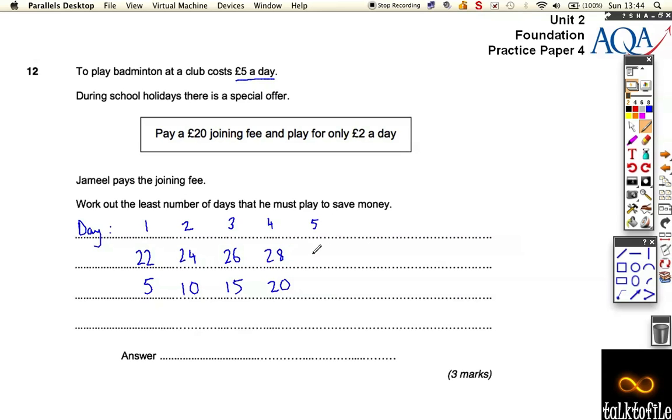At 5 days, he would have paid £30 total on the scheme, whereas paying £5 a day he would have paid £25 total. At 6 days, he will have paid £32 on the scheme, and £30 on normal — so it's almost there. On the 7th day, it would have only cost him £34 total to play 7 days on the scheme, whereas paying £5 every day he would have to pay £35 — so suddenly the scheme is cheaper.